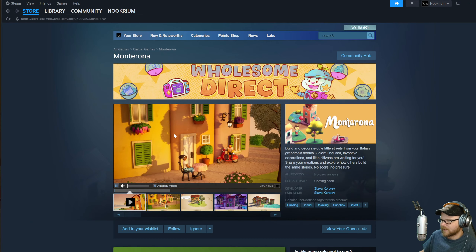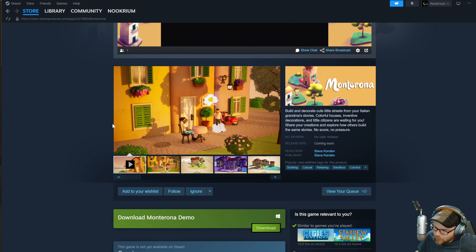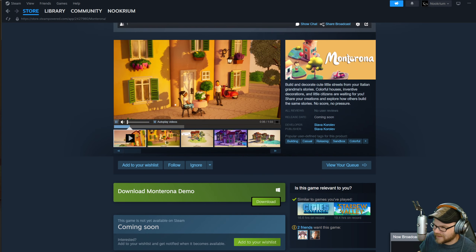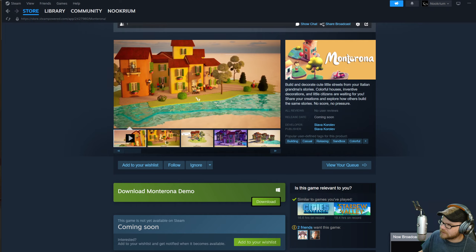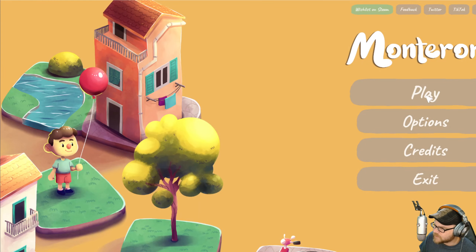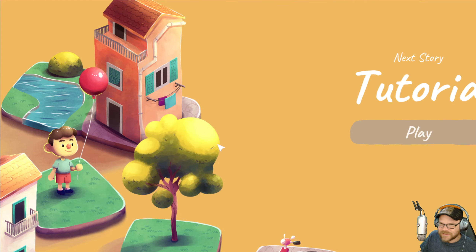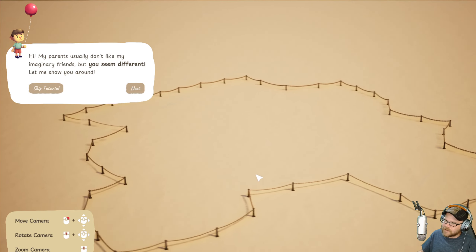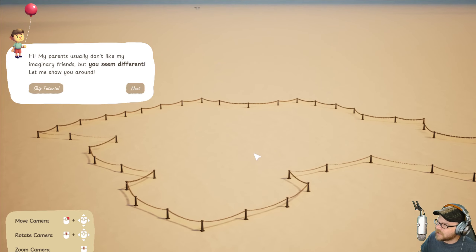We're taking a look at Montorona today, by Slava Korolev. This is one of those 'build a little Italian town' games. I've played a couple of these. It's basically paint — advanced paint, you know. But I kind of like these kinds of things.